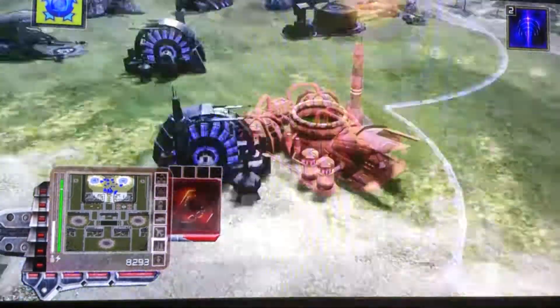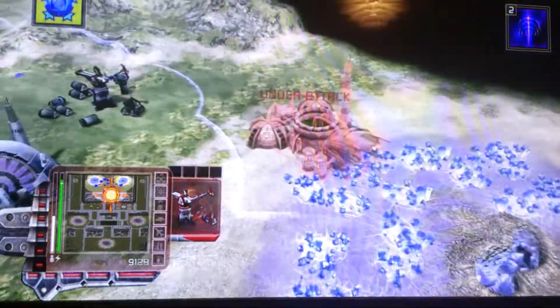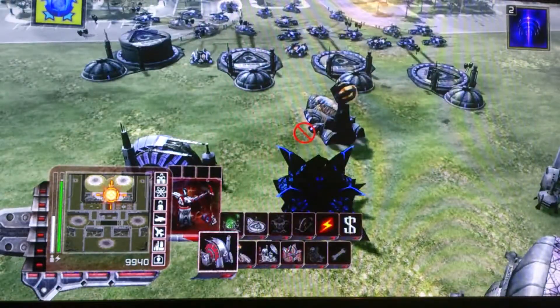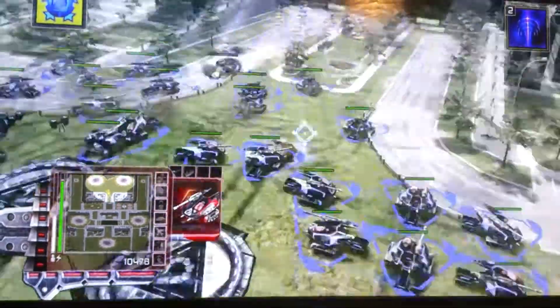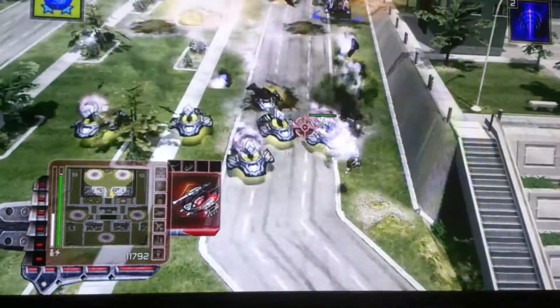I also have to make sure that there are no surprise attacks, because I will most likely get flanked while doing this. But all the ground forces will be funneled into that one entrance, hence why the map is called Fair Advantage.